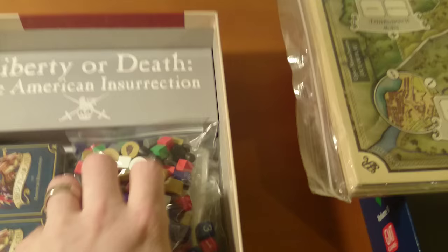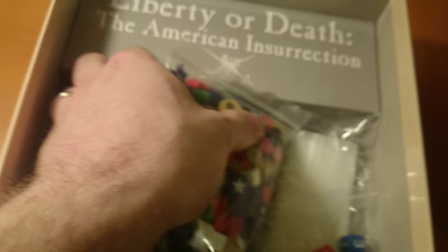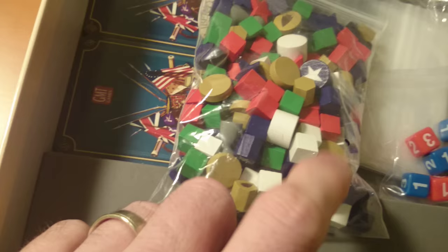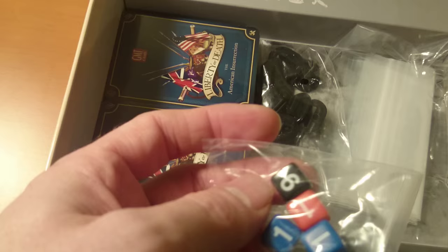We've got the board — I'll get that out in a minute because it's huge. There are typical pieces but a little different: stars for forts, a British crown, an Indian head. There are six sets of dice but they only go up to three except the black one which goes up to six — all the rest go up to three, which is interesting. Stands for your leaders round out the components.